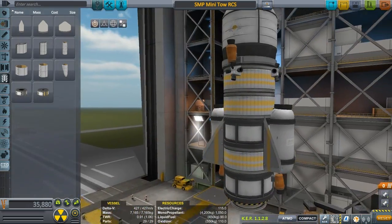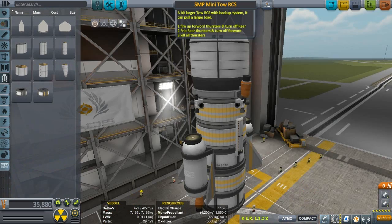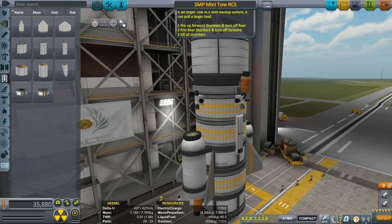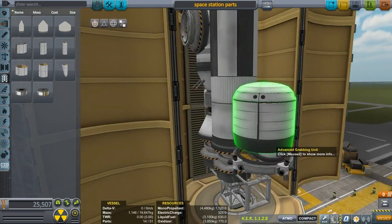A bit larger tow RCS with backup systems — it can pull a larger load. Press one: fire up forward thrusters and turn off rear. Two: fire rear thrusters and turn off forward. Three: kill all thrusters. Four: use grab tool. Space station parts.